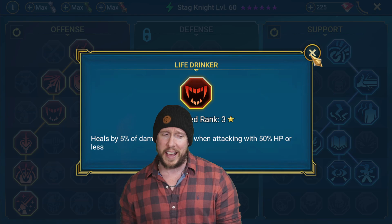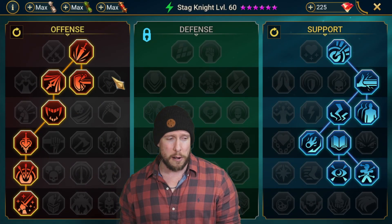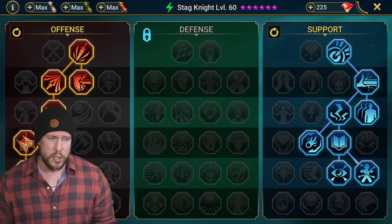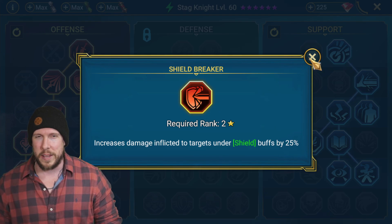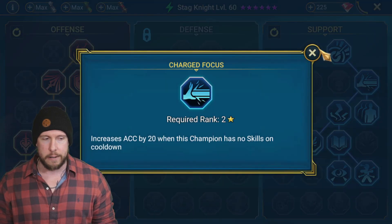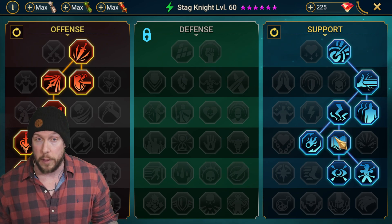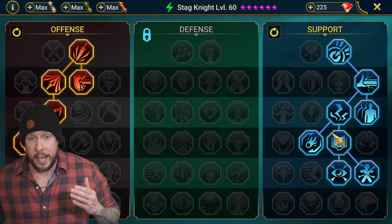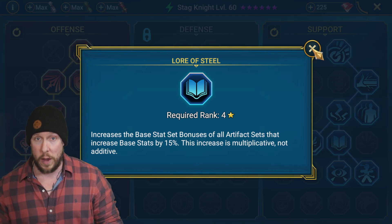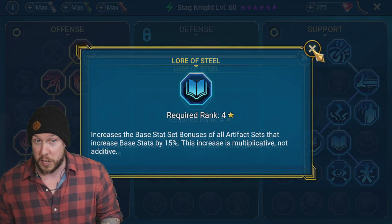I went with Life Drinker — I'm just a fan of getting that extra heal and sacrificing a little damage versus going with Single Out. Instead of going with Heart of Glory, I also went with Shieldbreaker. I use him a lot in Faction Wars and against waves, so you have to go against those Valkyrie shields. When you're talking about masteries, go with what makes sense for you, your team, your account. On the support tree, most importantly we're getting Pinpoint Accuracy, Charged Focus, and Swarm Smiter for extra accuracy. We pick up Lore of Steel here for a little extra speed — pretty mandatory if you go triple perception or accuracy and speed sets.